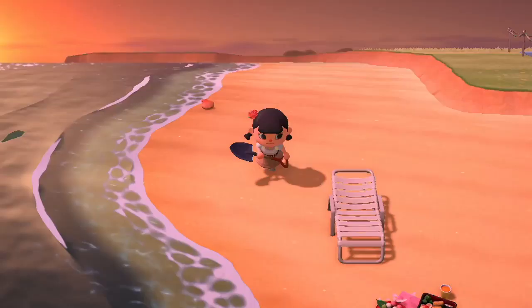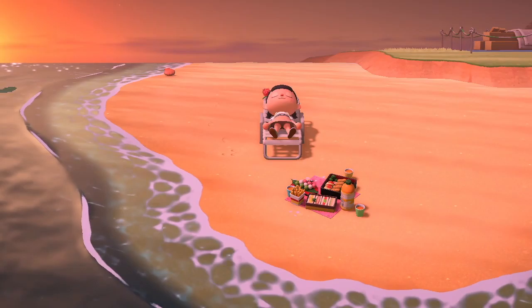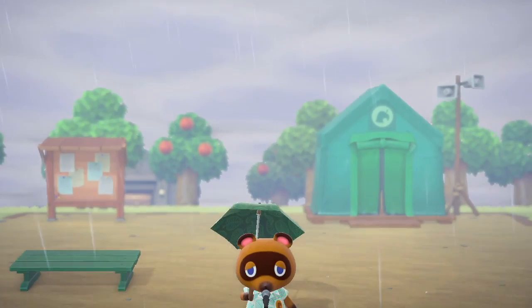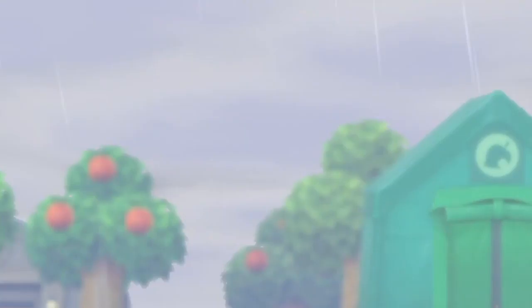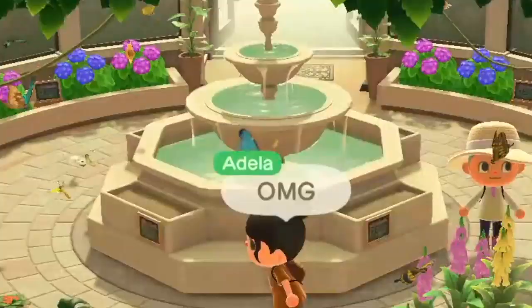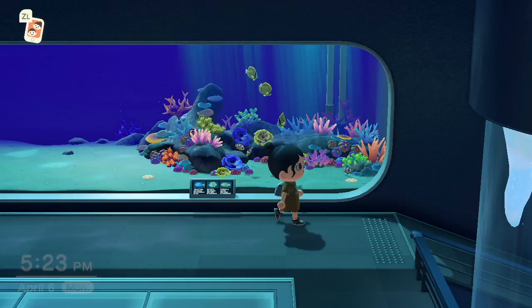Let's take a moment to appreciate the visuals in this game — how detailed and just pretty everything is. There are literally sunsets in this game, and they're so pretty, probably prettier than the ones in real life. There's even rain in Animal Crossing, and you get to hold these super cute little umbrellas to cover you and protect you from the rain. And don't even get me started with the museum — like, what? This is Animal Crossing. Why is this so good?